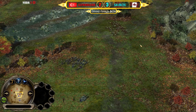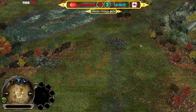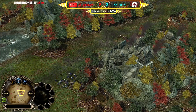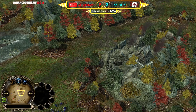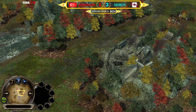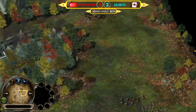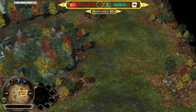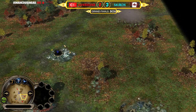Double elimination means you have a second life. Ave already lost to Inumara in the quarterfinals and dropped down — he lost his first life. But Sauron hadn't lost a series until now, until the grand finals. If he loses, he also loses one of his lives but gets a second chance. That's double elimination: you can lose twice before being eliminated.